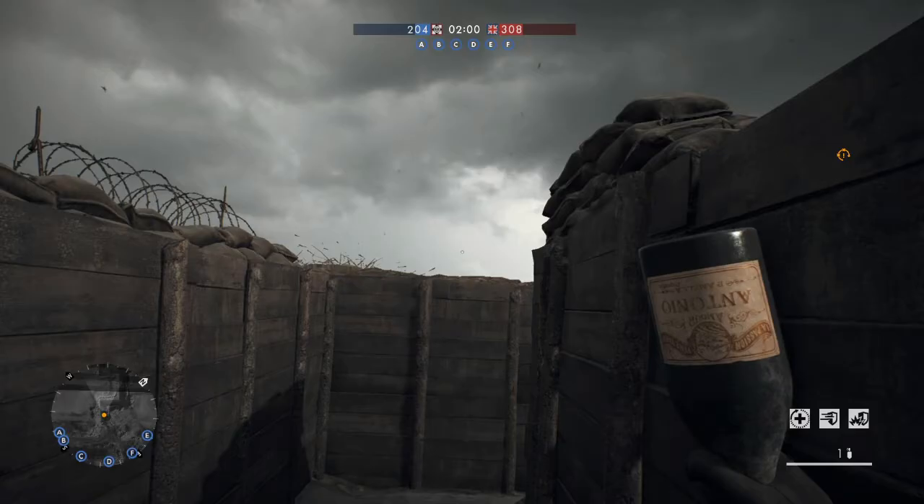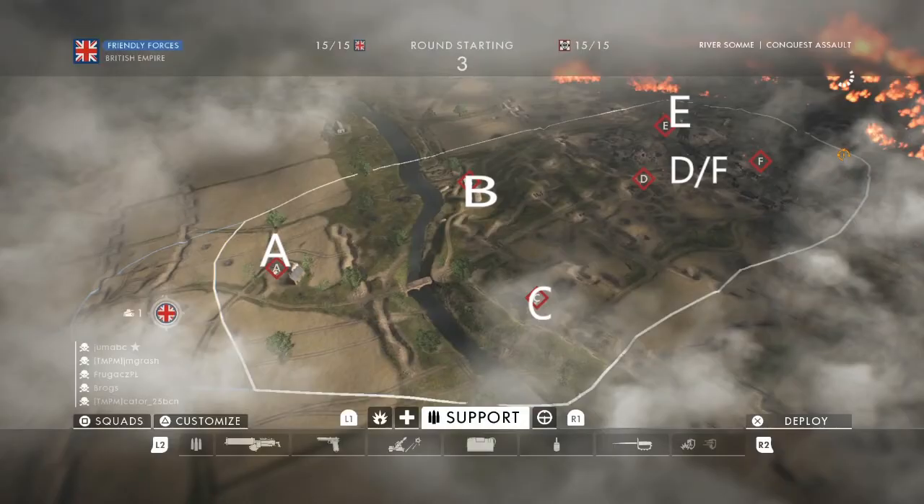To gain the Modern Technology trophy, the first map we're dealing with is the Somme, and there are five confirmed wine bottles on this map. As you can see from the map, there's one at A, one at B, one at C, one at E, and one at the midpoint between D and F.